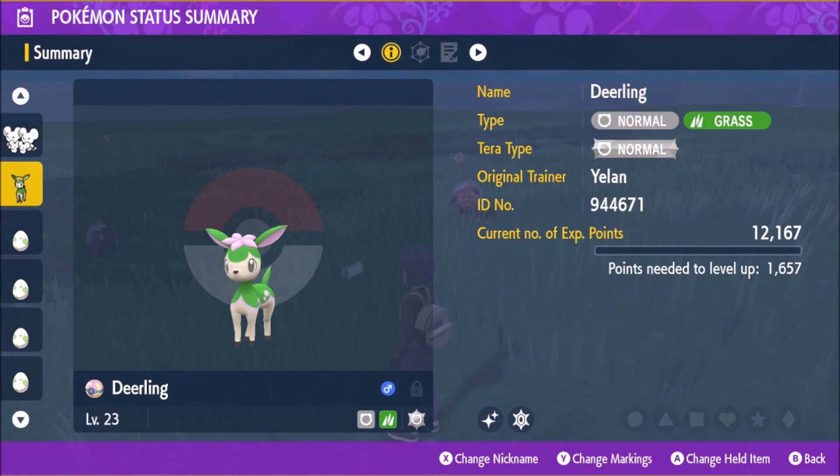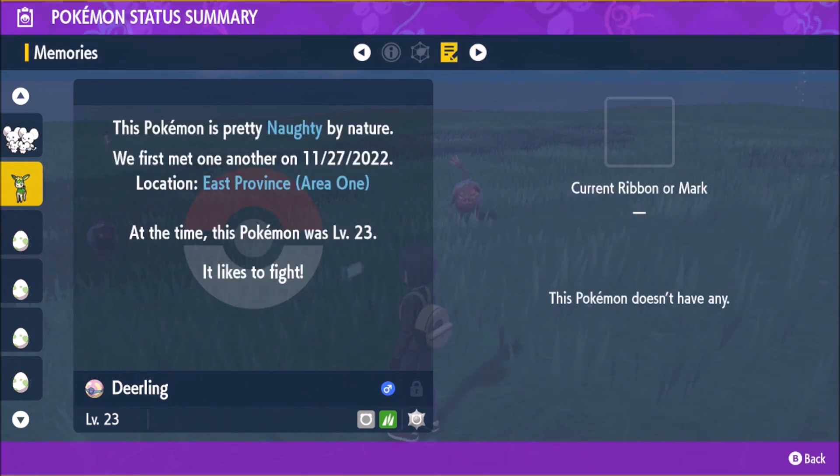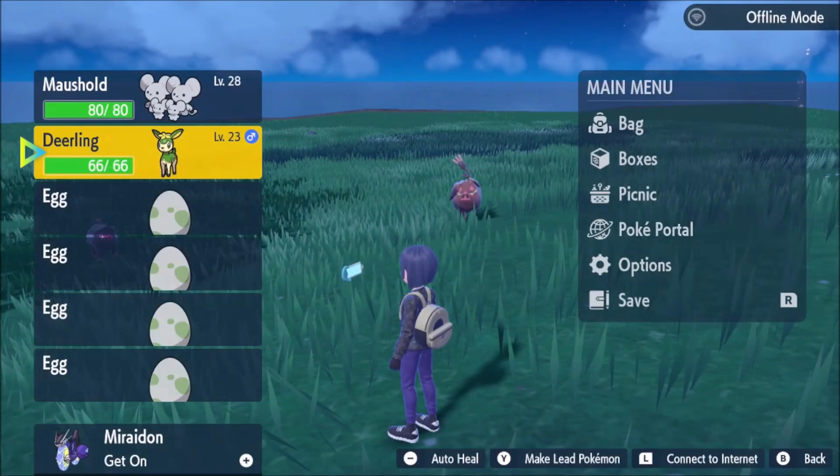Lonely. MrRxP gets Hasty. It is Naughty. Oh! It likes to fight. Yo, this is actually a really good Deerling.